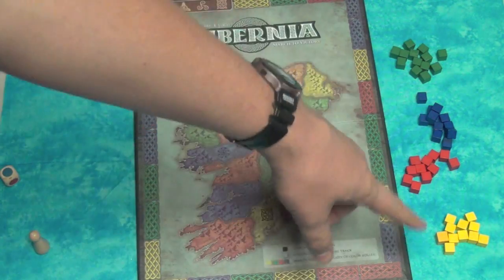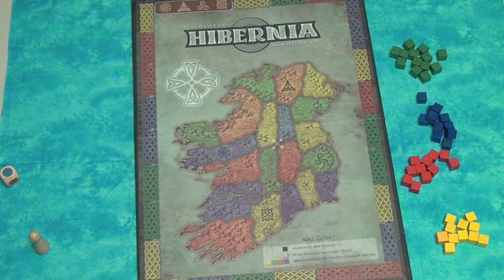Here's a board of the game and you see that there's four different player colors with different cubes representing armies: red, green, blue, and yellow. These match the colors on the board, but really that doesn't mean anything and companies really shouldn't do things like that.